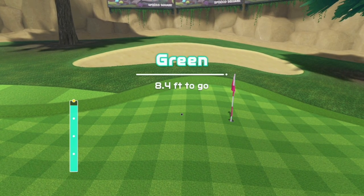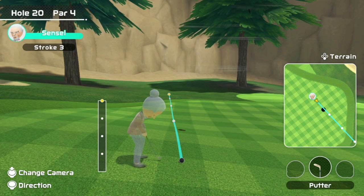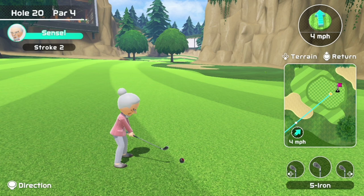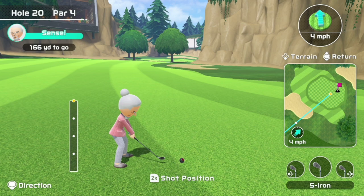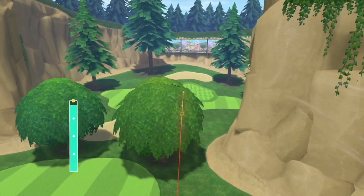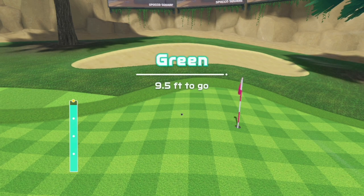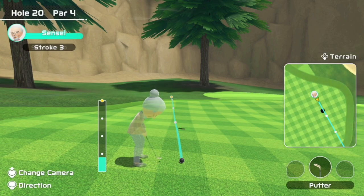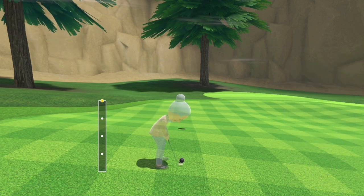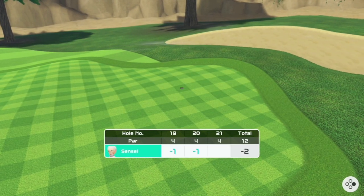That was a pretty good chip onto the green once again — a little bit closer this time, only 8.4 feet, and what looks like a slightly easier putt. This was my last try before nuking the entire video including hole 19. Same spot as last time, and last time I overhit. And there you have it — that is how you birdie hole number 20 on your third try.